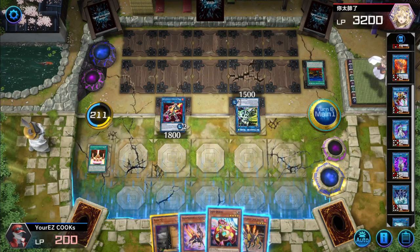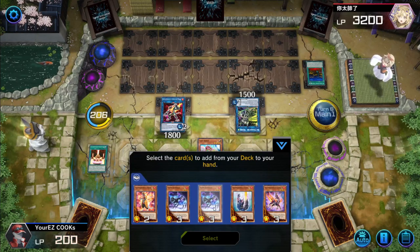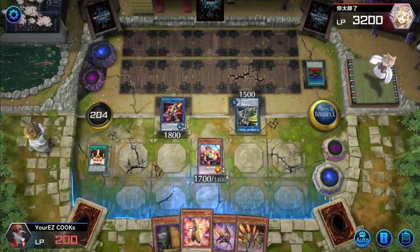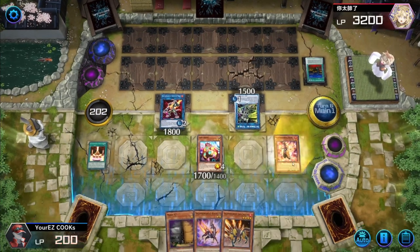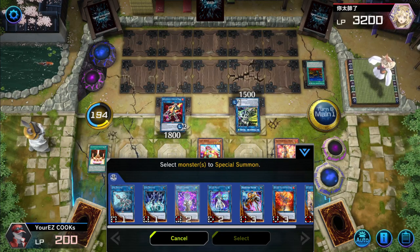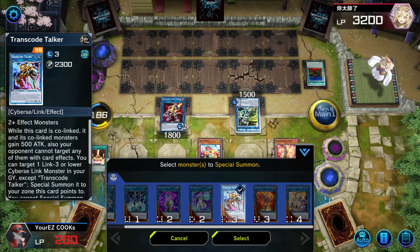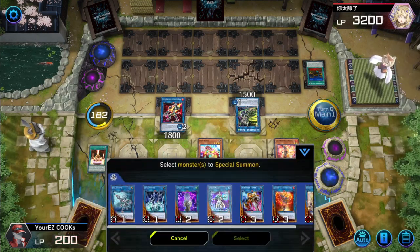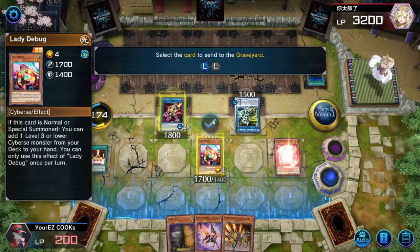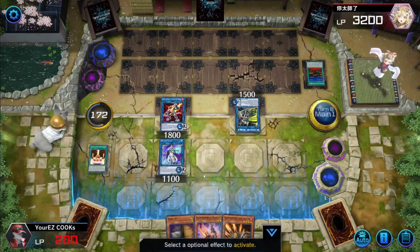From here we could go into Jack Jaguar. You know what, let's summon out Lady Debug and then add Mayor. Mayor will summon itself. From here we can't use Heat, so we could go into Splash Mage. Let's go Splash Mage — these two go bye bye, Splash Mage comes to the field, Sunlight can now activate, and Gazelle can activate. As long as we get enough cards on the field we should be fine.